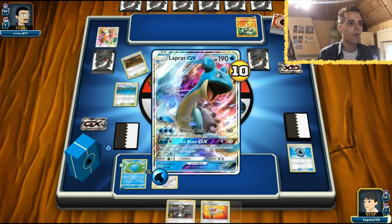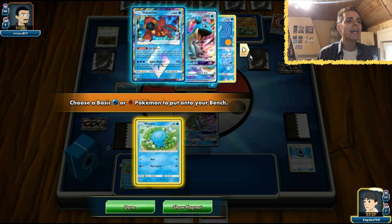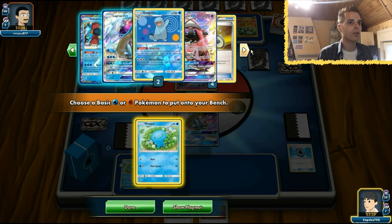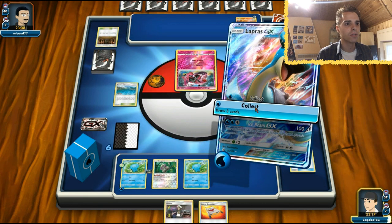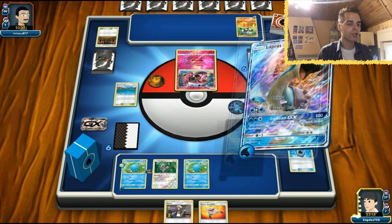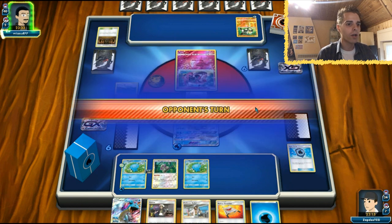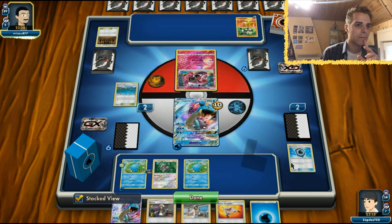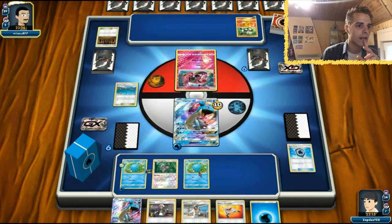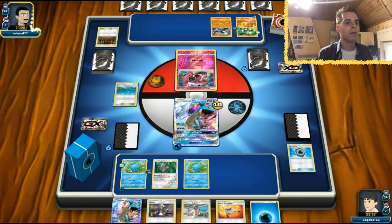Brooklyn Hill gets rid of that Shrine of Punishment, and now I'm able to get out a Wooper. He's also able to get out his Passimian that way, but getting rid of Shrine of Punishment was the most important part. Here comes Collect for three cards - hopefully we draw a supporter. We got Kukui and a water energy, so maybe we should have waited. We still have access to Collect, and as soon as we get a Quagsire we can attack. Choice Band as well - he's gonna target.